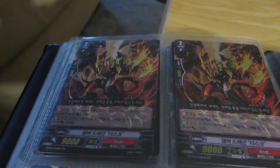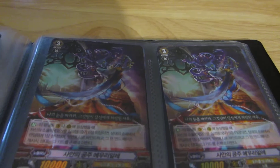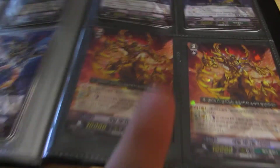Alexander Dragons. Angel Feathers. These are the Oracle Think Tanks Aquavan. Then my Japanese Duke Dragon, and then I have two perfect guards for Mega Colony.